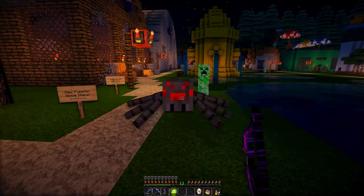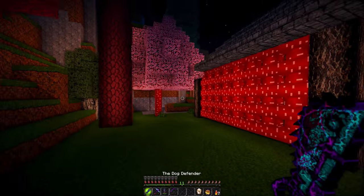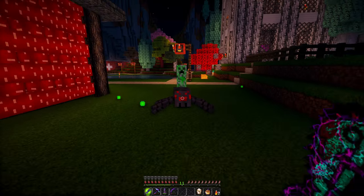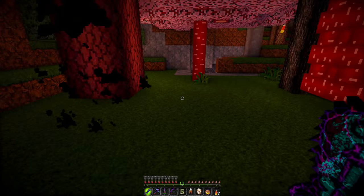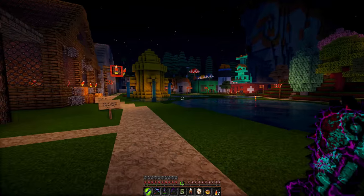Oh no, I'm out of arrows! This is bad — run Stacy! Wait, I have a chainsaw for a sword — that's right! And die. Okay, now that I've taken care of that, look at my world with the texture pack — everything looks so cool.